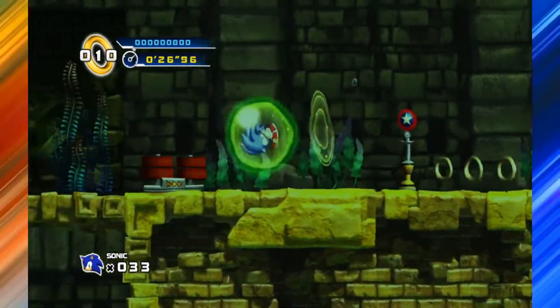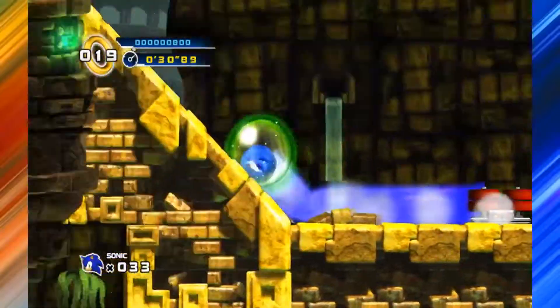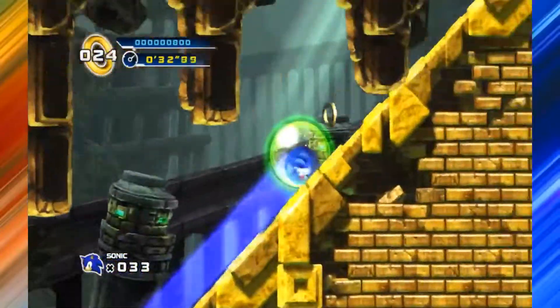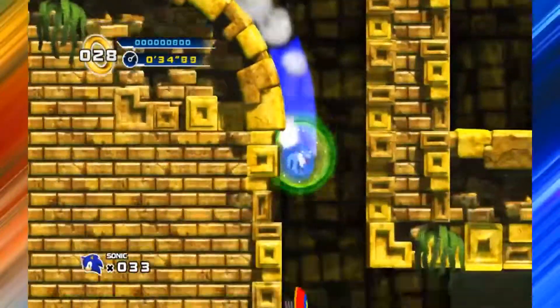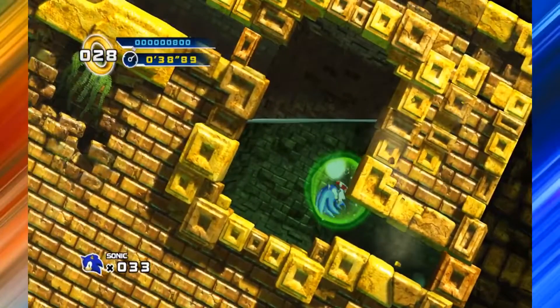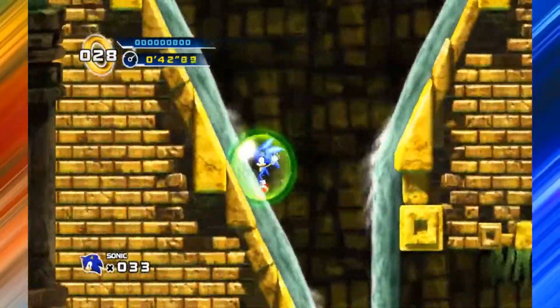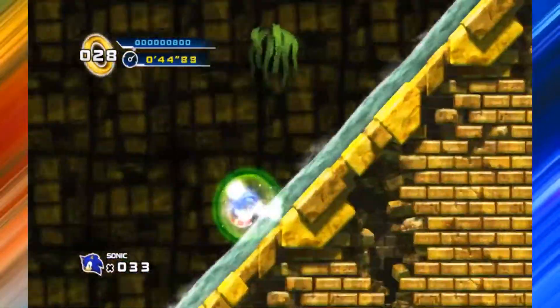That was a nice little strat pulled off. Now the gimmick in this stage is you need to tilt at certain points so that way this water can flow. The second time you do have to do that, there are spikes on the side so you do want to be careful.